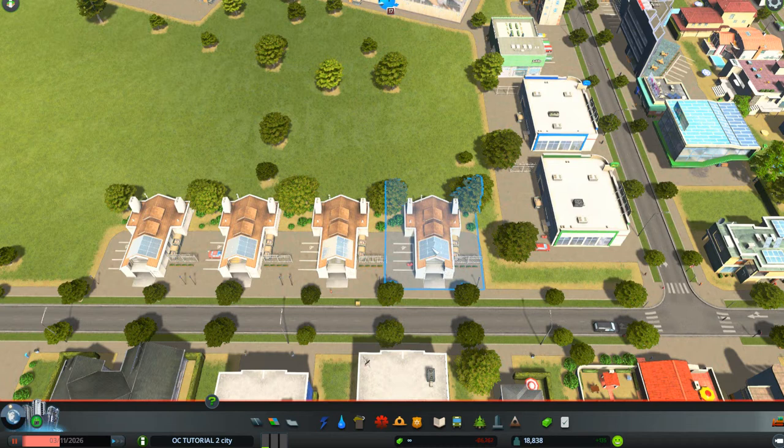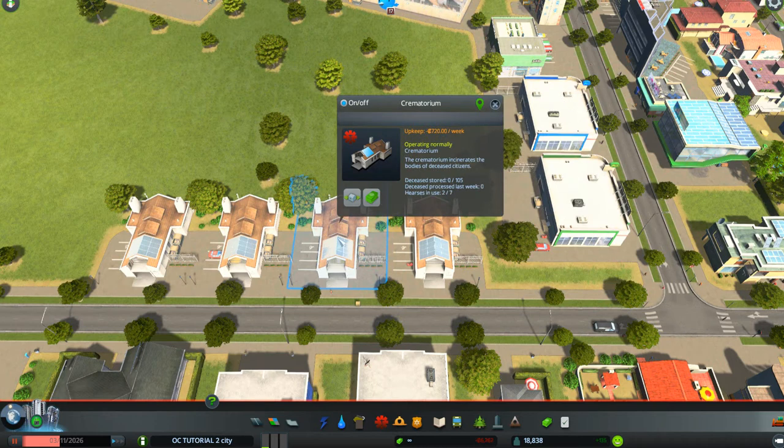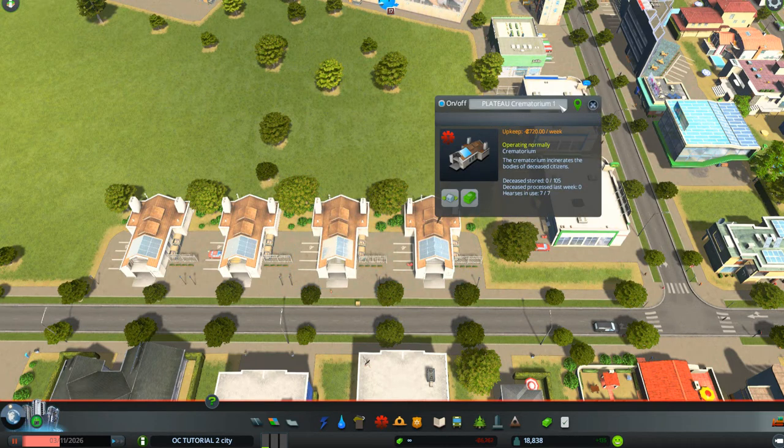I'm going to show you how to name one of them. Click on the crematorium, then click on its name. You can give it a whole new name — I'm going to click on the far left side of the existing text and type 'plateau crematorium' and on the far right add 'one'. If you hit the X button or click outside, it reverts to the original name. But if you hit the Enter key on your keyboard, it locks in. Now it's saved as plateau crematorium number one.